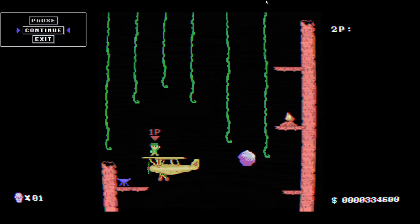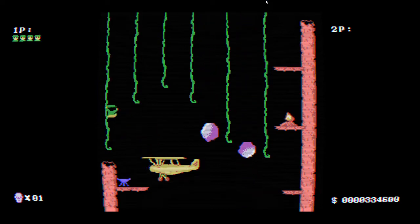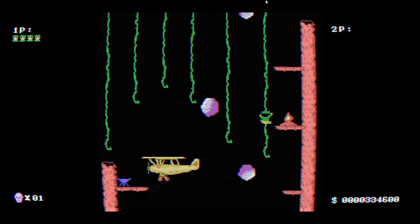Adventure Bit is designed to replicate some of the limitations of those 8-bit computers, and that means your movement might not be as fluid as you'd expect from a modern title. Twitch reflexes won't save you here. Early platformers like this are about moment-to-moment strategy. Get your tactical brain ready, and you'll be good to go.